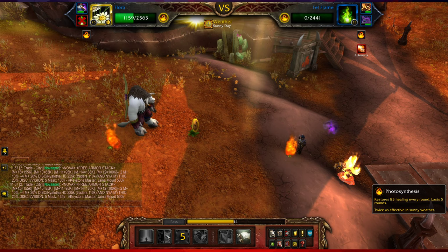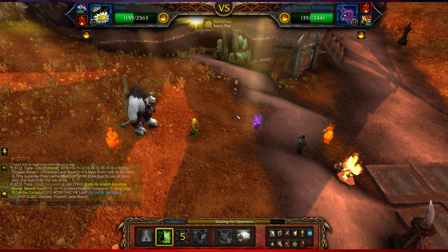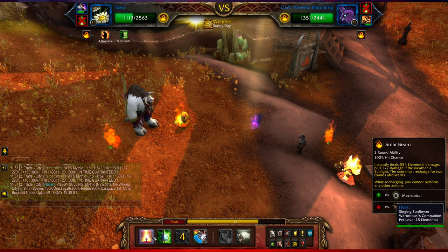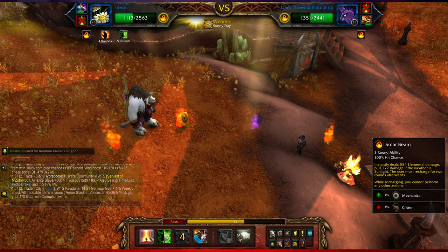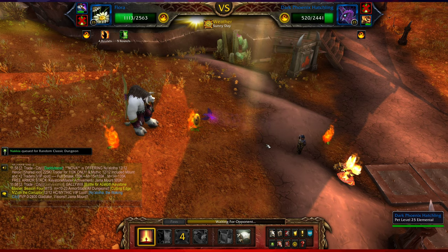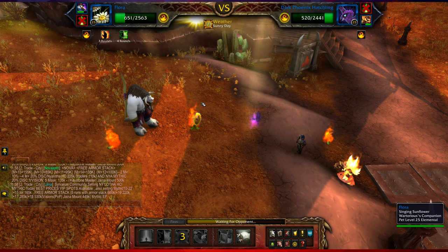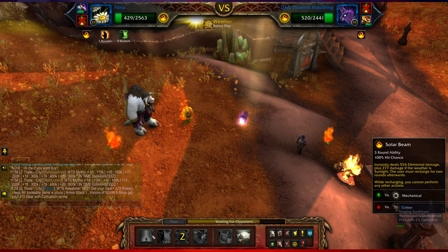Next move is gonna be photosynthesis. The problem with photosynthesis is, even though it's freaking awesome, it means that my sunflower is basically knocked out for the next few rounds. But still, let's go for it and see what happens. Oh, 700 damage is not bad, even though my poor old sunflower is probably gonna get brutalized. Come on, Mr. Sunflower, you can do it!